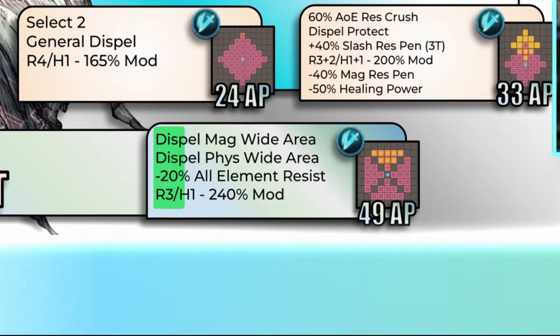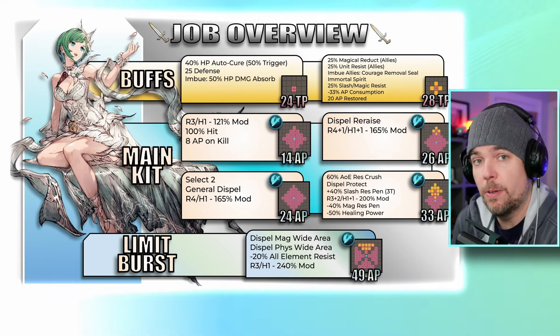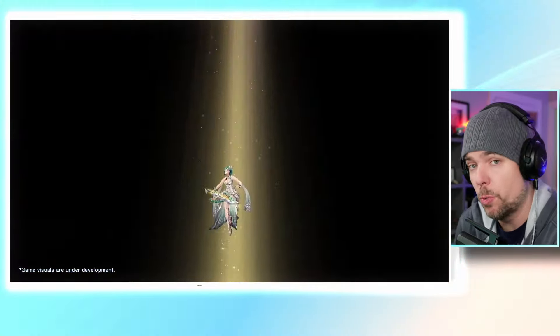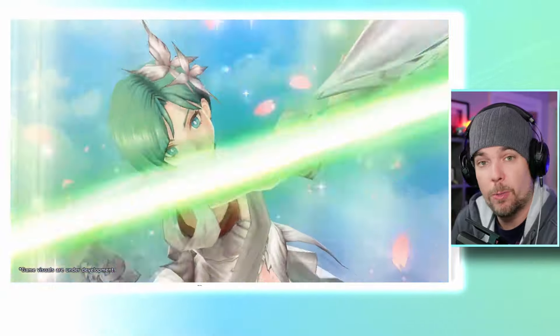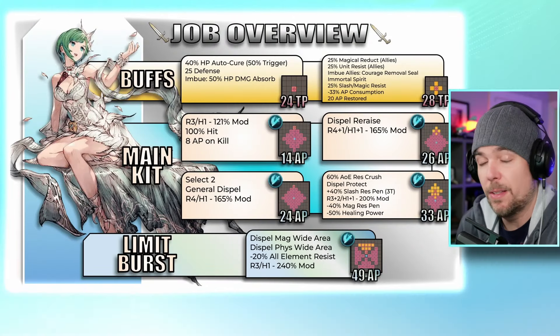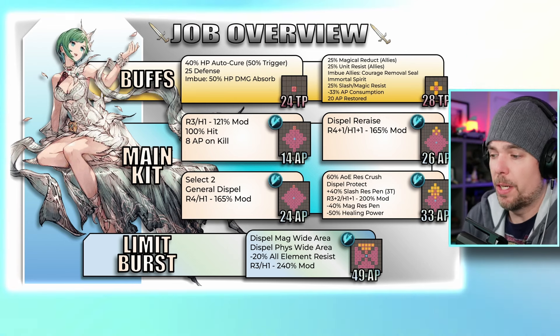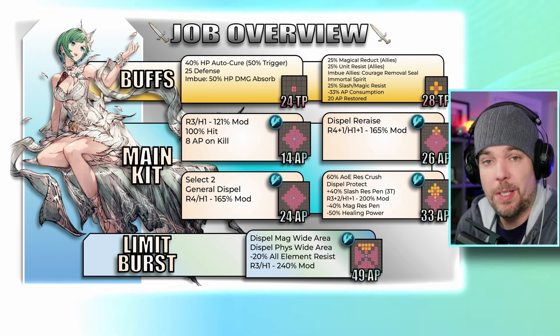The limit burst has a blast-style AOE up to range 3. Prior to damage it dispels wide area resistance — that new effect that debuted with Saul and Elena, and soon Volk — making Jeume the first unit able to dispel that new effect. This works on both magical and physical versions. It also imperils all elements by 20, which is pretty rare — really only available on green mages and Oberon's limit burst. The modifier is coming in at 240, so it has the potential to hit very hard for an AOE skill.